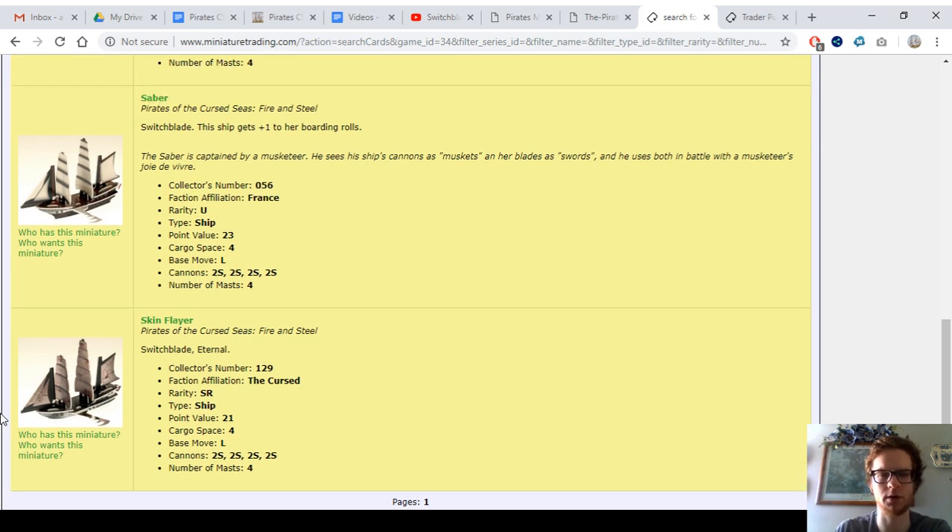I'd put Ocean's Edge El Phantasma on this. I'd put white crew on this with Sammy the Skull for that linked combo — then you can board at 5, because Sammy gives plus 1 to boarding rolls, and you've got the Massacre ability. The Skin Flayer is pretty much a death-killing machine and one of the better warmasters in the game for that purpose.